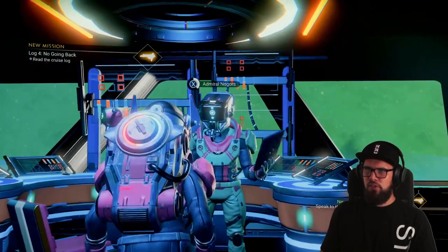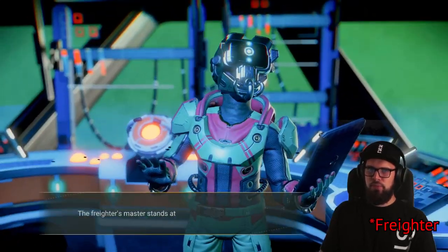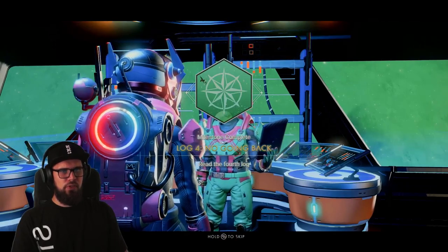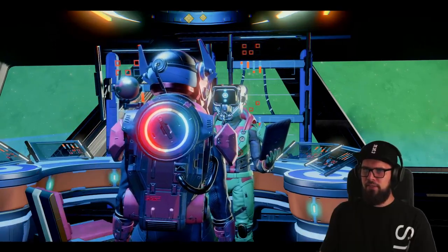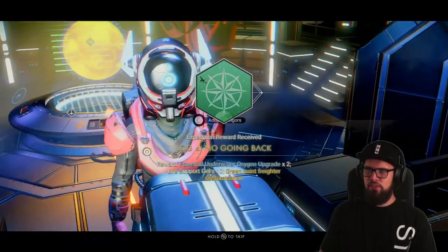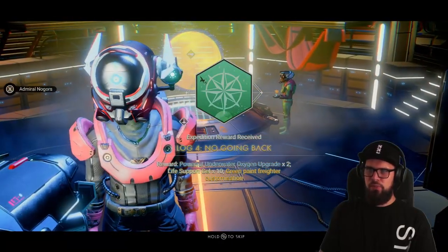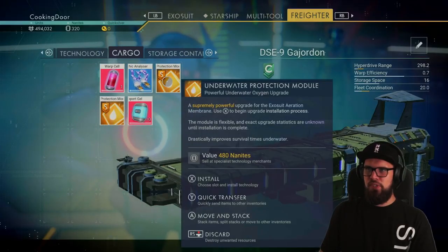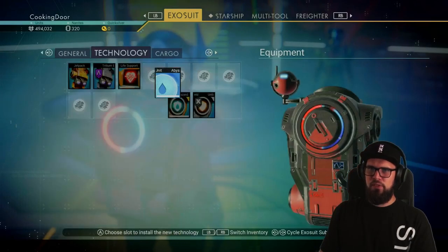Make sure to talk to your captain aboard your starship. Choose to access the ship log, and after reading the log, the Log 4 No Going Back milestone should be completed. This will reward you with 2 powerful underwater oxygen upgrades, 10 life support gel, and a green paid freighter customization. Feel free to install the underwater protection module right away onto your exosuit.